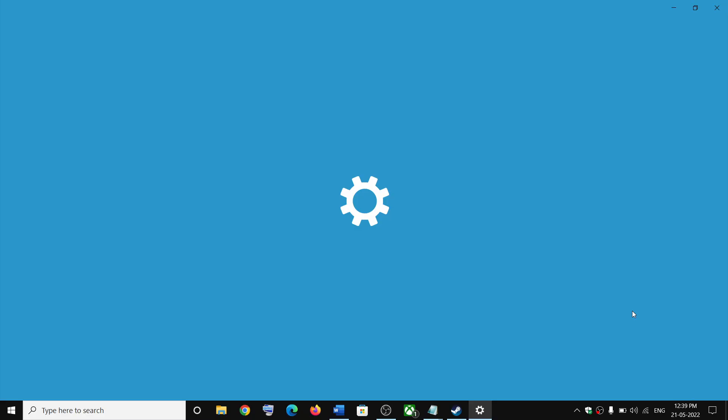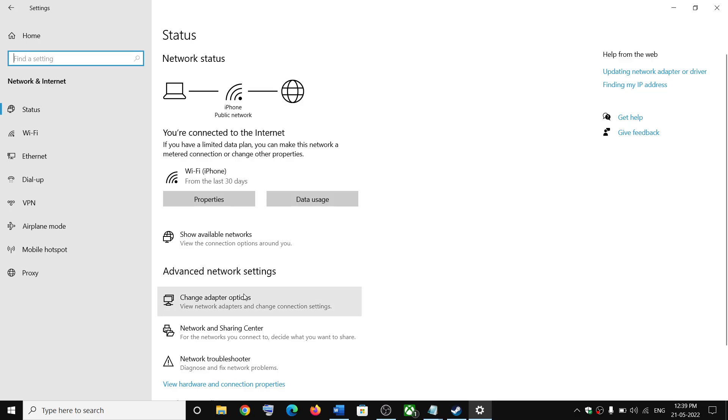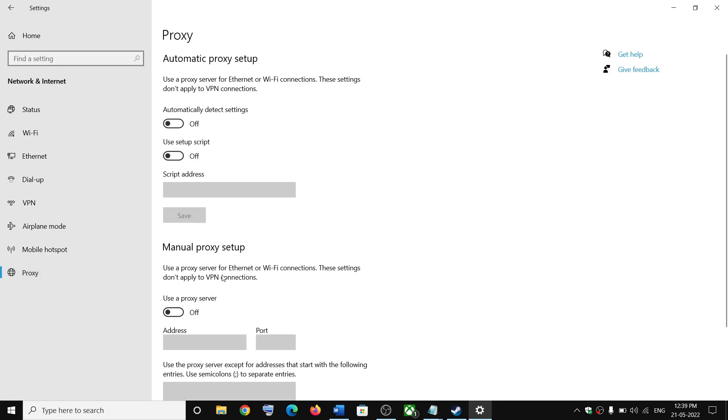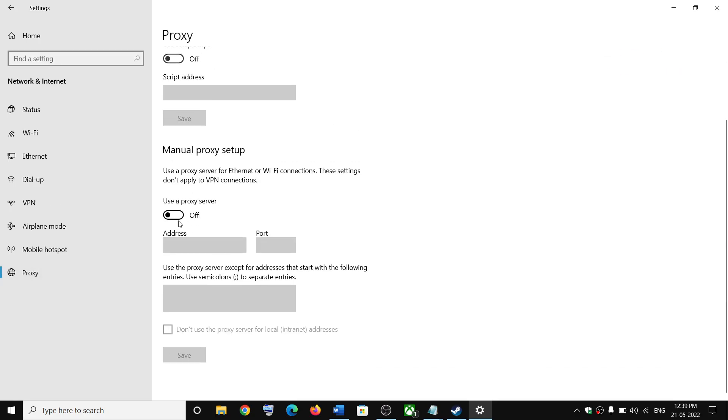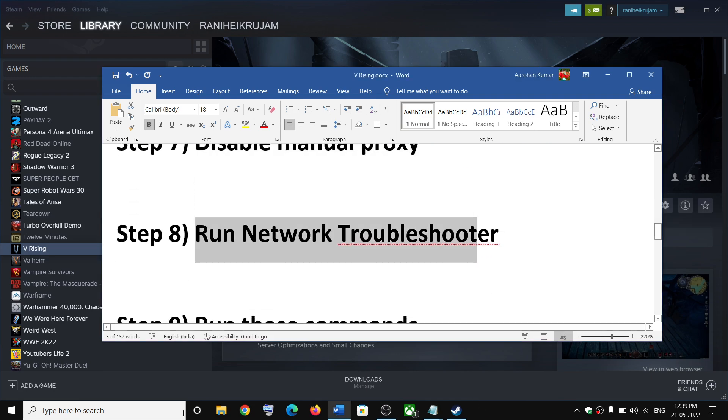The next step is to disable manual proxy. Go to the Start menu, click on Settings, then Network and Internet, then Proxy. Make sure Manual Proxy is turned off.